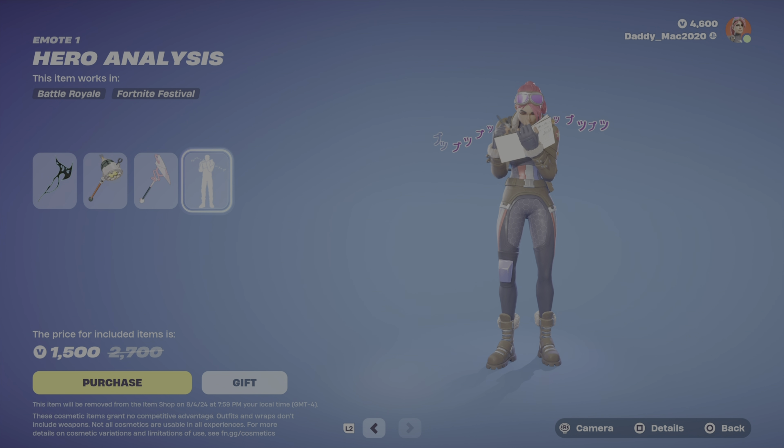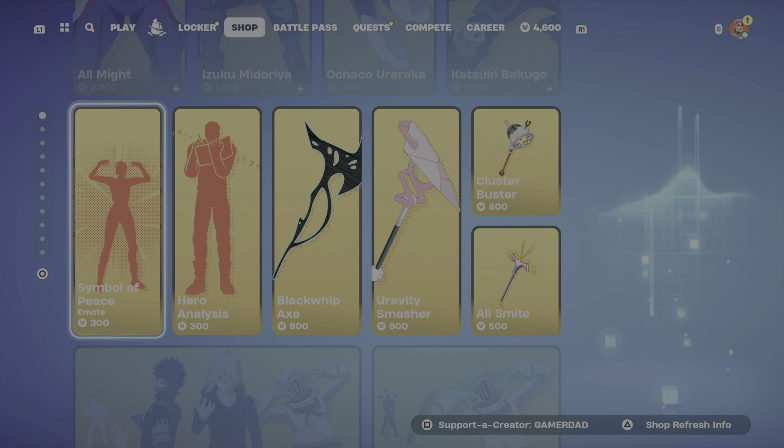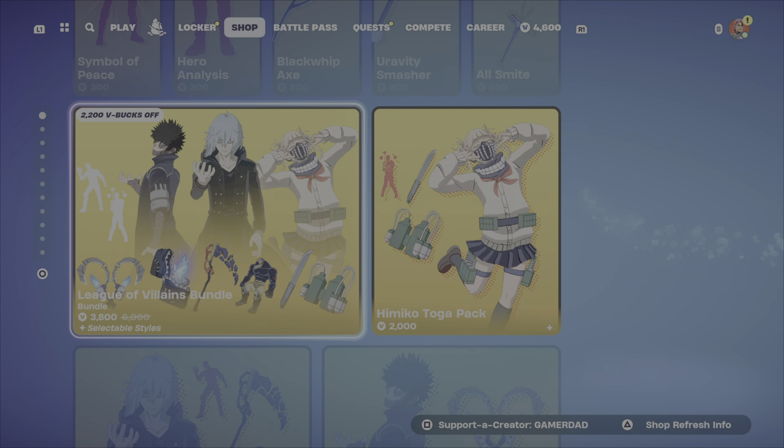$1,500 V-Bucks for the Class 1A Gear Bundle, and it's $2,800 V-Bucks for the full Class 1A Bundle. You can pick up any of the outfits on their own, and you can get that gear on its own as well.